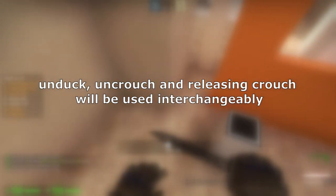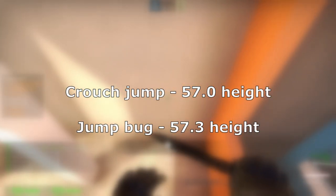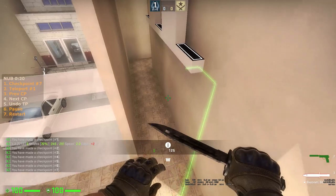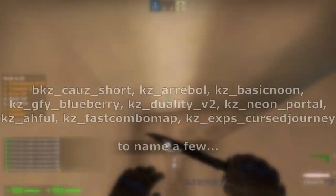A jump bug lets you conserve your speed and stamina upon landing and makes you jump 0.3 units higher than a crouch jump, which is 57 height. It is arguably the most important tech to know in vanilla KZ map running, as many maps would not be possible without it.